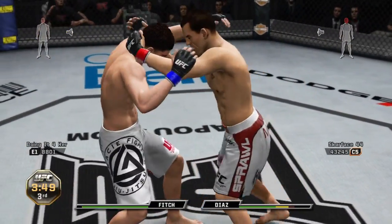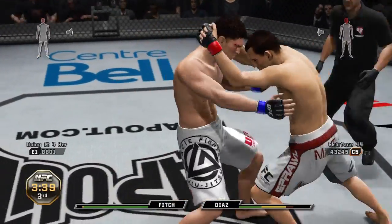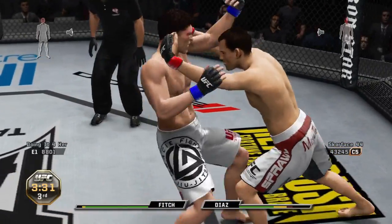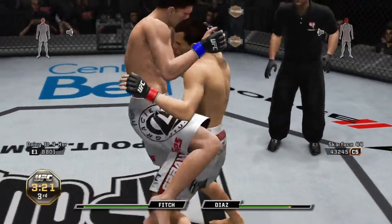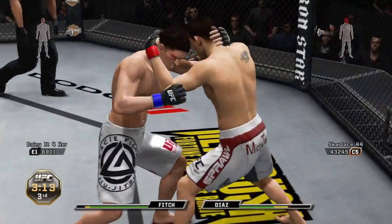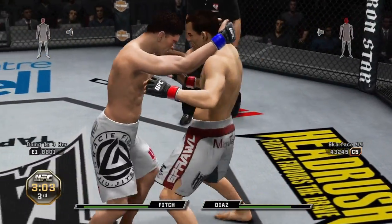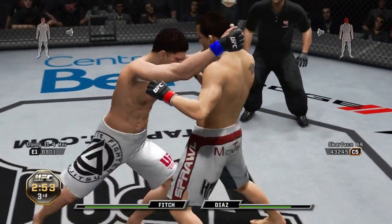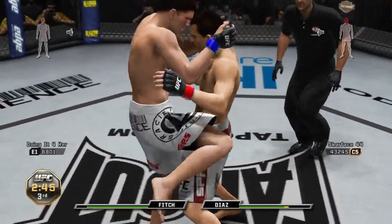This fight went everywhere — lots of ground game, lots of stand up, a close submission attempt, and even a clinch battle. I land a beautiful knee there. In my mindset I'm like, these knees are going to fuck him up. I hit one — didn't get knocked out with his head at elite Power Ranger red? I hit another one, that should have been it. I try one more and he still doesn't get knocked out. What the fuck Nick Diaz, you got a super chin.